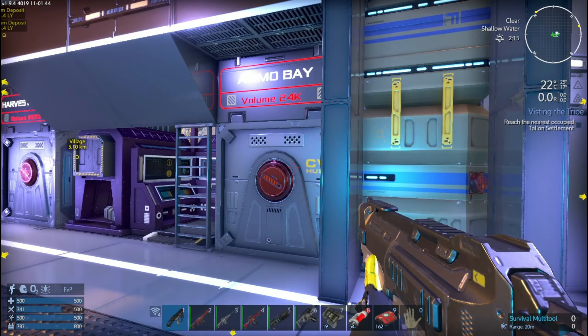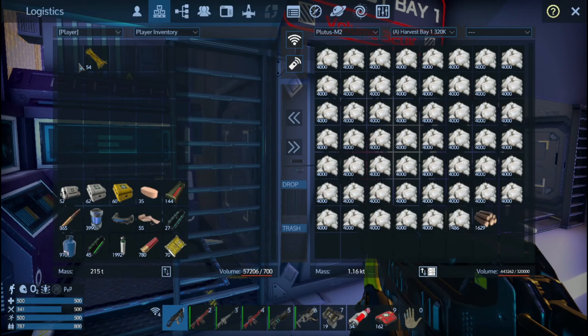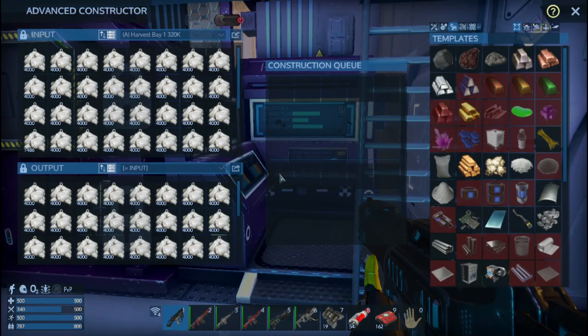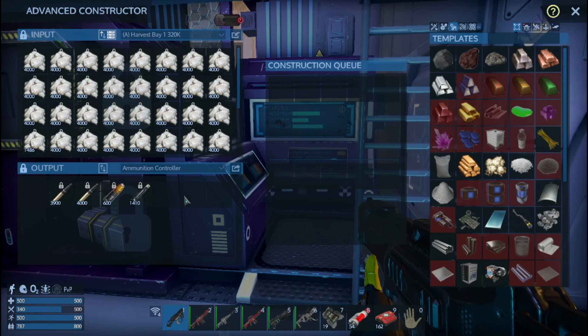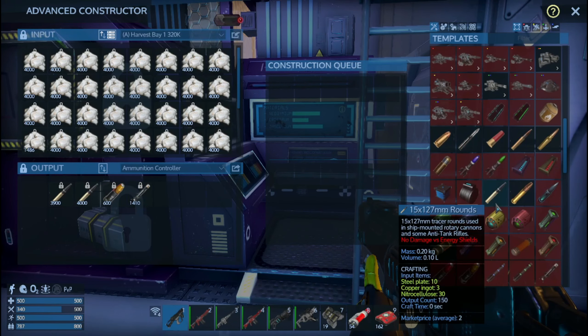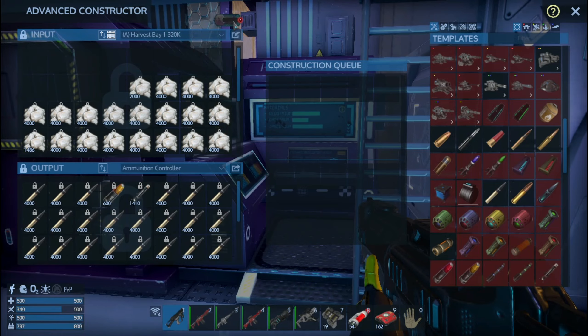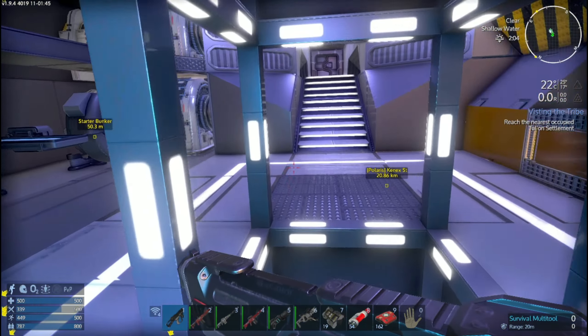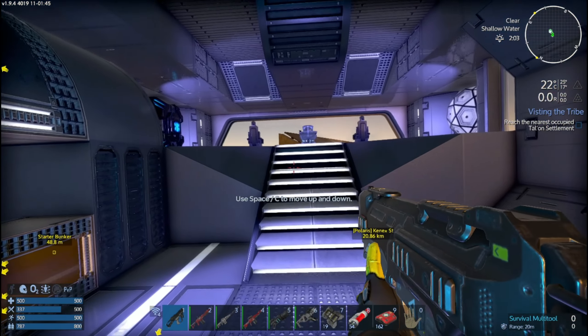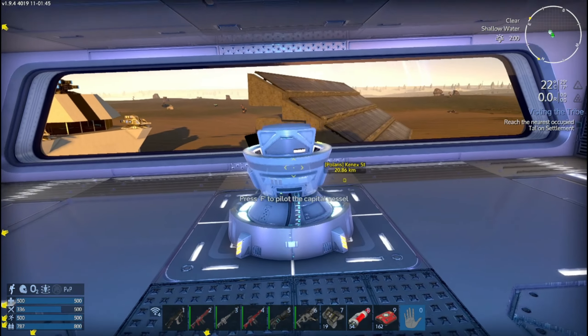I need Harvest Bay number one - ammo bay, Harvest Bay number one. Alright, can we make any 15 mil ammunition? We're going to put them in the ammo controller. Make like a thousand. Alright, we have ammunition. Let's go to the nearest Talon village and see what's going on here. Shall we? Alright.